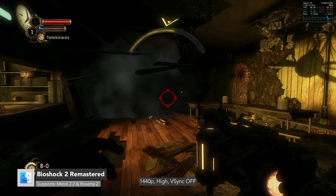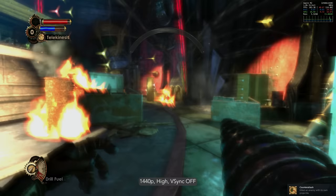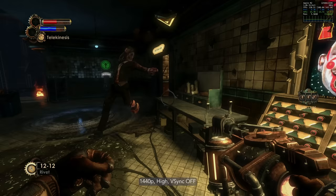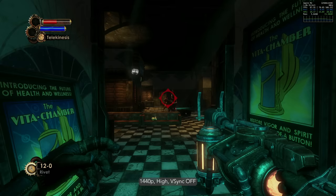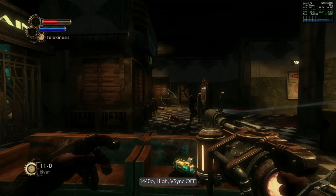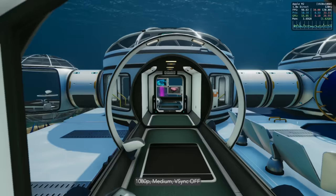See Rapture through the eyes of Subject Delta, a fearsome Big Daddy prototype returning to the ruined undersea city to rescue his missing little sister Eleanor in BioShock 2 Remastered. While technically remastered, it's not much different from the original, so it runs extremely well on low-end Macs. Here I can play at 1440p high with anywhere from 60 to well over 100fps — great for a first-person shooter.